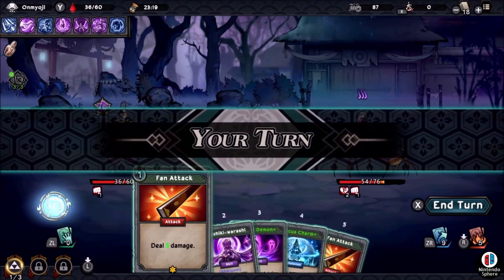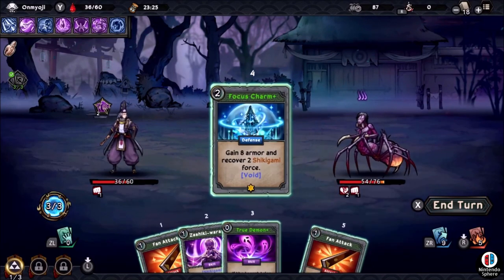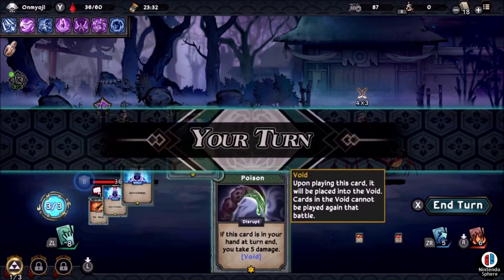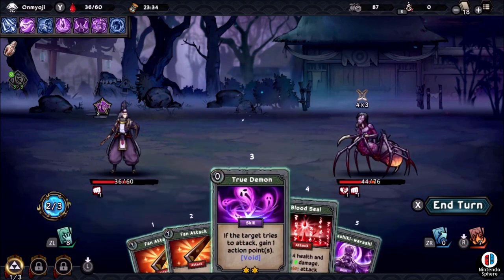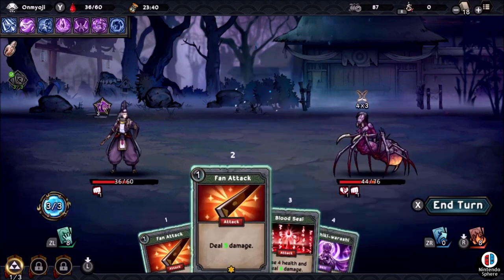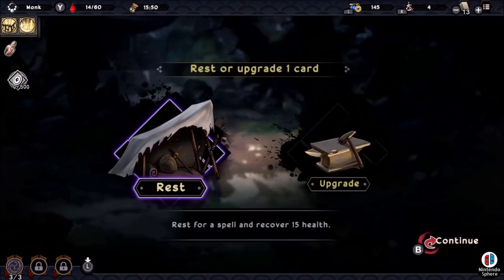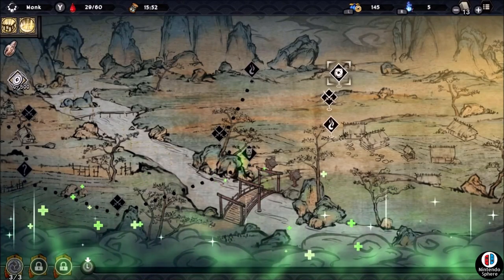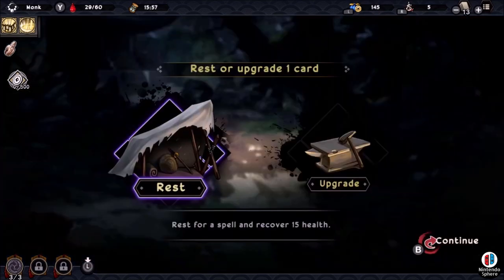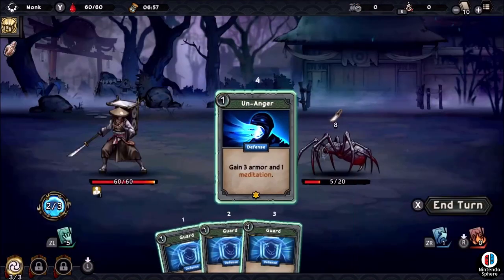To start out, you have four characters to choose from but originally only two of them are unlocked. In order to unlock the samurai and the ninja — the other two classes aside from the monk and the omyoji — you're going to need to beat the game with each of the starting classes first. Each character has their own sets of cards, sub-types for each card, and boosts and buffs that make each character stand out in their own way.